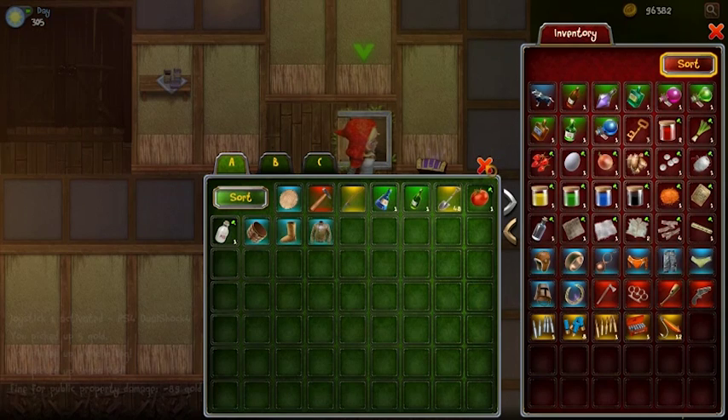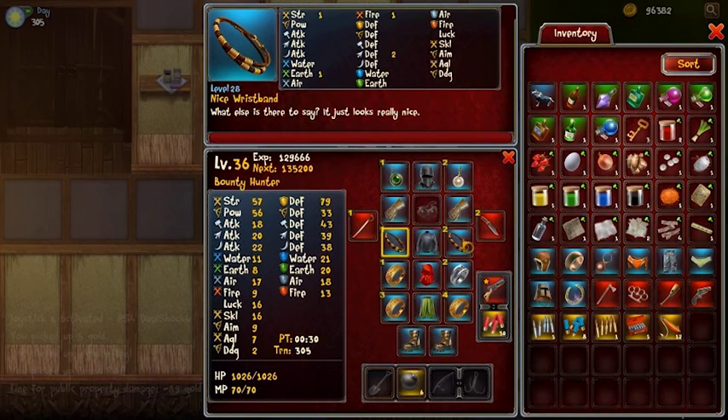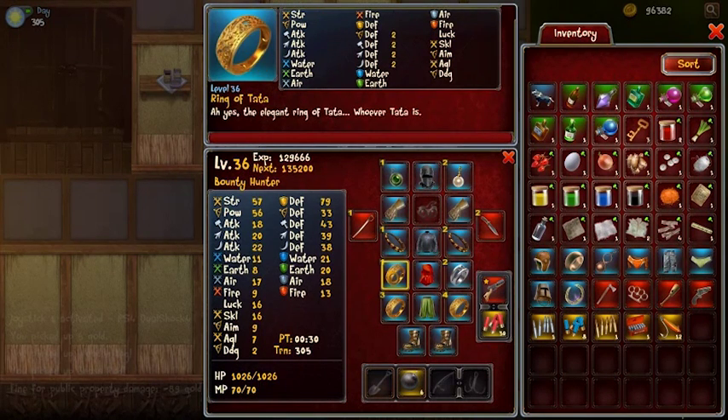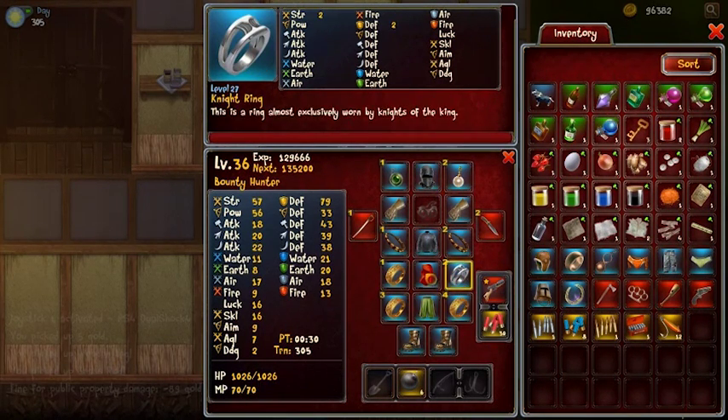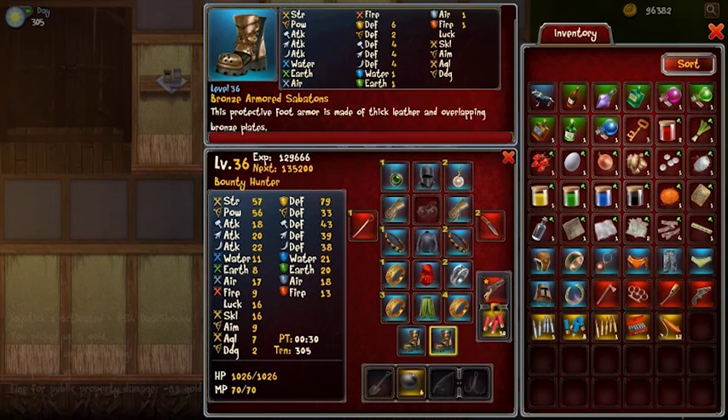This way you can keep everything clean and organized. Here is where I keep all my equipment. A lot of the equipment slots are numbered — I have multiple slots. One is for headgear, and one is for the face so I can wear masks and glasses. Then we have gloves, two slots for weapons, two for bracelets, two for earrings, four for rings, one for capes, pants, and shoes. Shoes and gloves should always come in a pair — you cannot equip two different shoes.